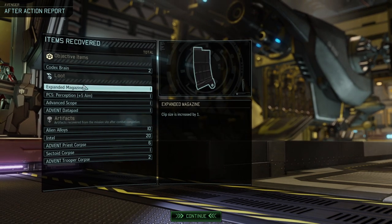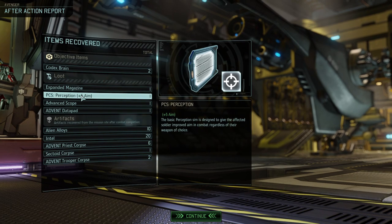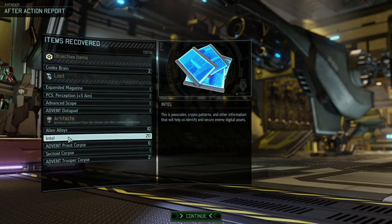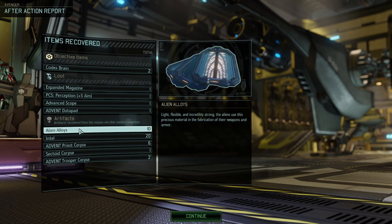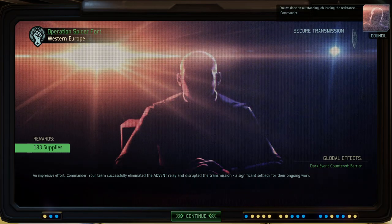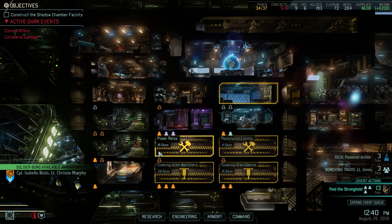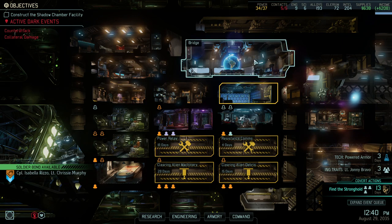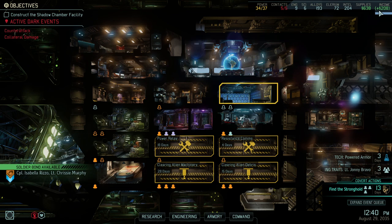We got loot to sell, extra intel, 20 more intel, and 10 more alien alloys. So that was a pretty rich mission overall. We countered Barrier for the third time and got ourselves about 150 supplies on top of it — pretty damn good.